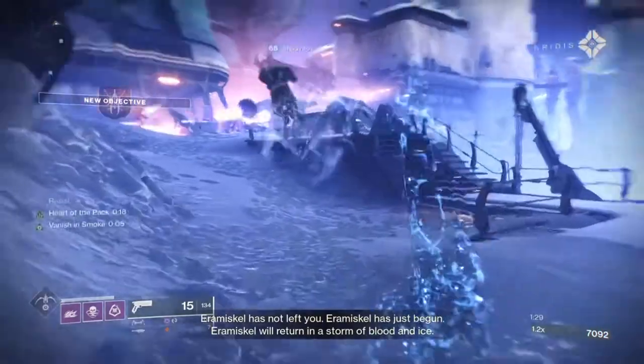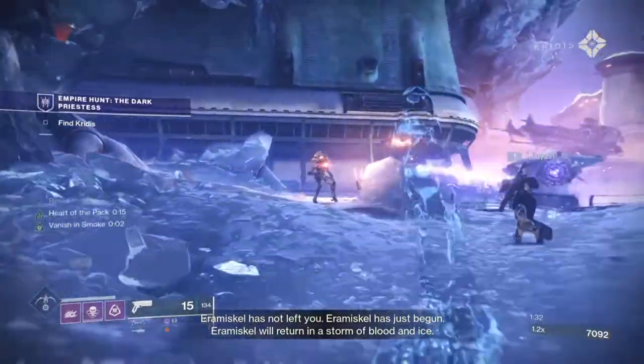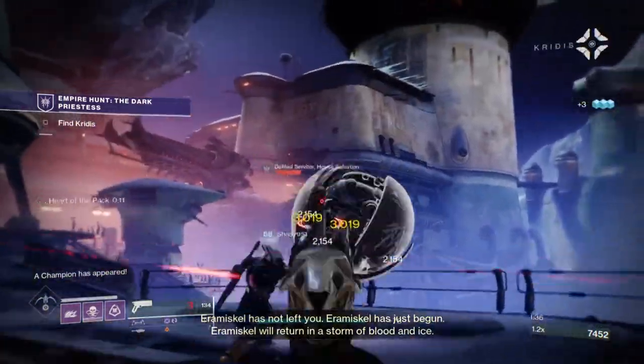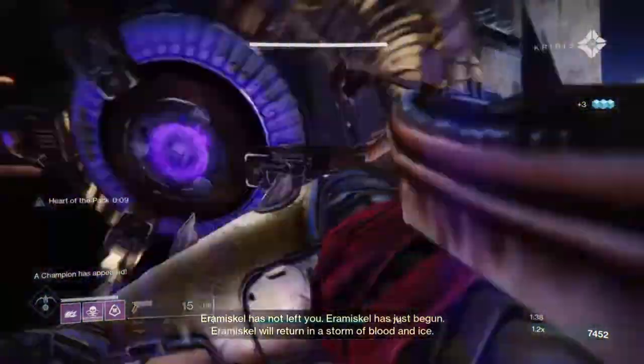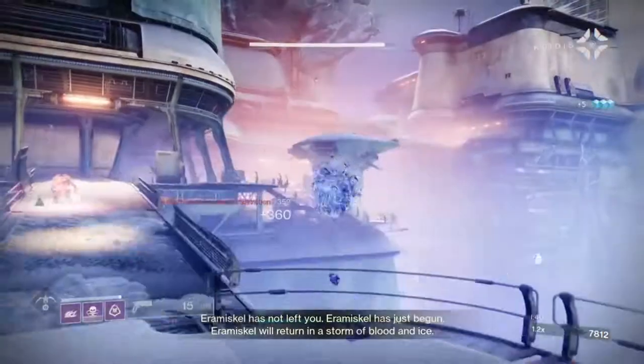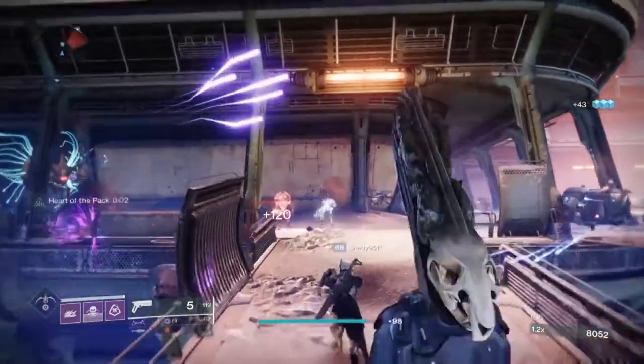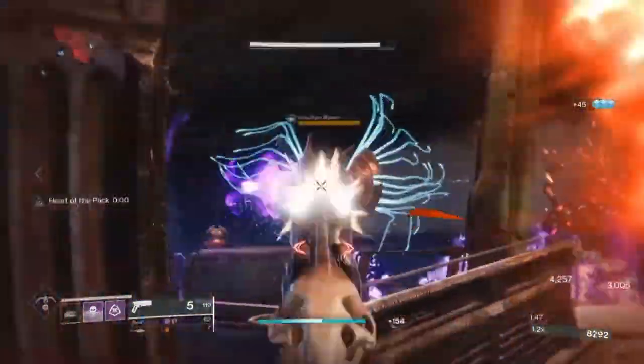The Omni-Oculus states that you gain a second smoke grenade charge, gain damage resistance upon being invisible, and gain melee energy upon going invisible. Within the subclass, this affects two key areas. Vanishing Smoke will provide the Heart of the Pack buff, which boosts weapon haste, mobility, recovery and resilience for a short duration.